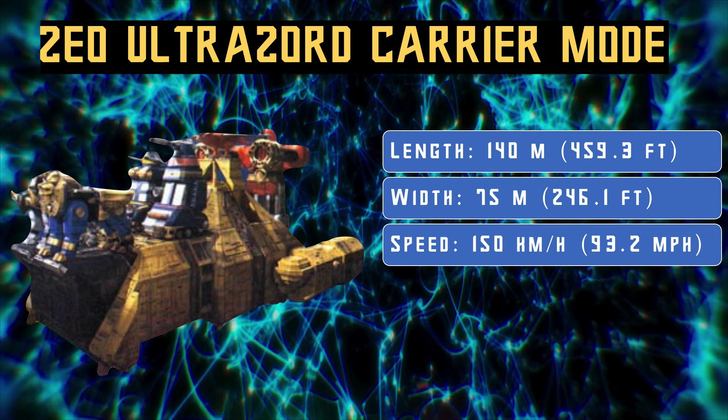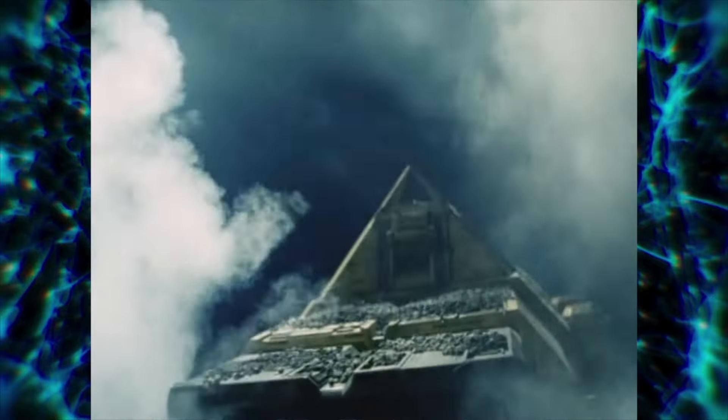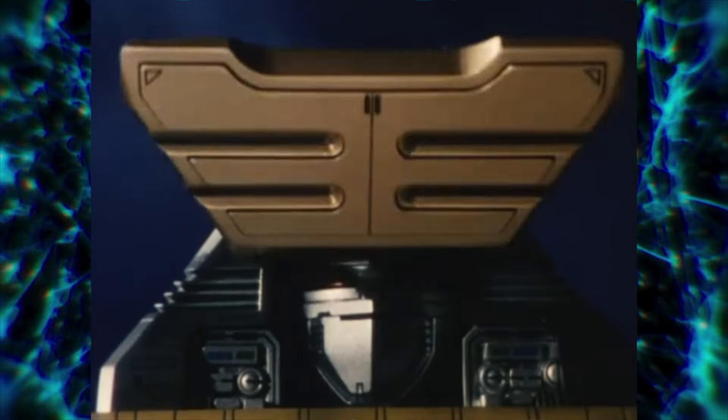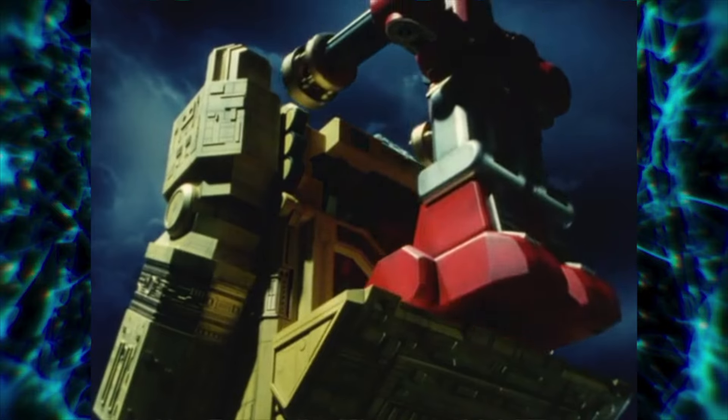The carrier mode has a speed of 150 kilometers per hour. It rolls into action, firing multiple blasts from all the Zeozords, destroying its enemies. The main Zeo Ultra Zord configuration has it standing up, towering over its enemies, with all the Zords — or even the Super Zeo Megazord — slotting into the back to form the Zeo Ultra Zord Warrior Mode.